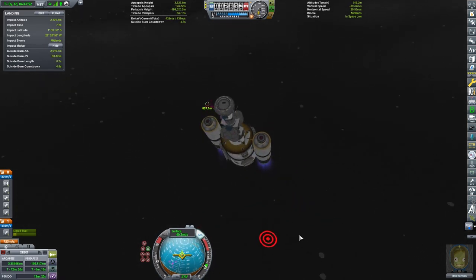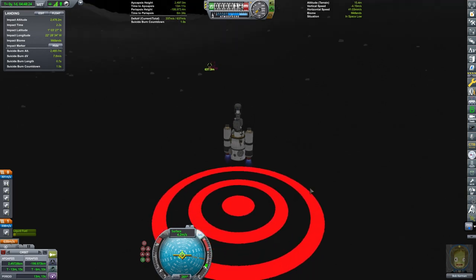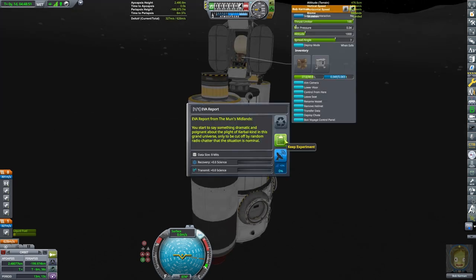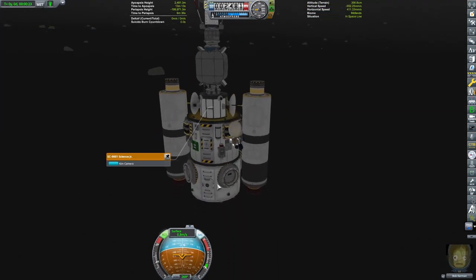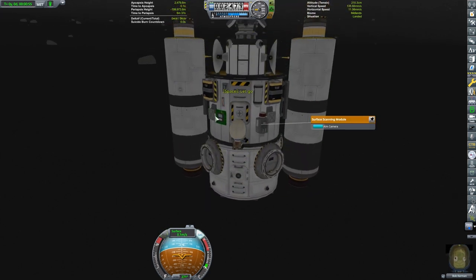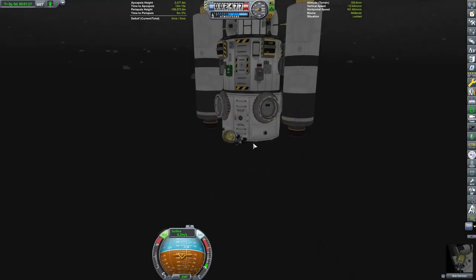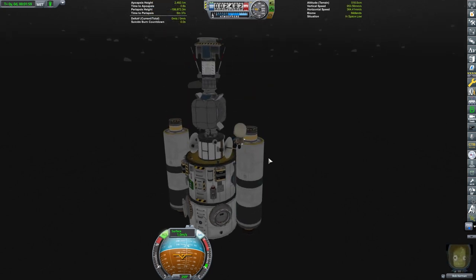Kerbal Engineer gives me that suicide burn timer readout, so for things like the Mun it's a pretty good mod to use. It sounds like something like Kerbal Alarm Clock is going to be added to the new version, which sounds really useful — I use Kerbal Alarm Clock a lot. It's hard to imagine trying to do interplanetary transfers without that mod; it just simplifies the process.